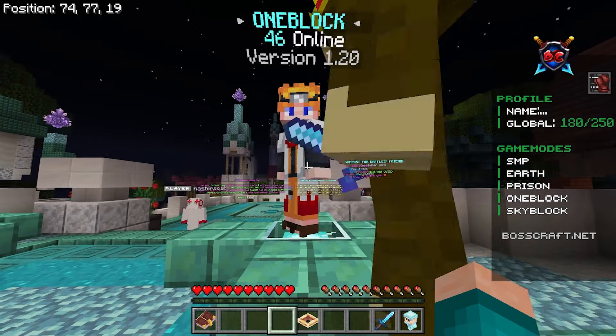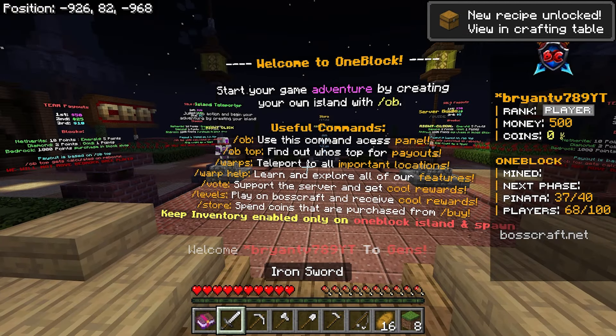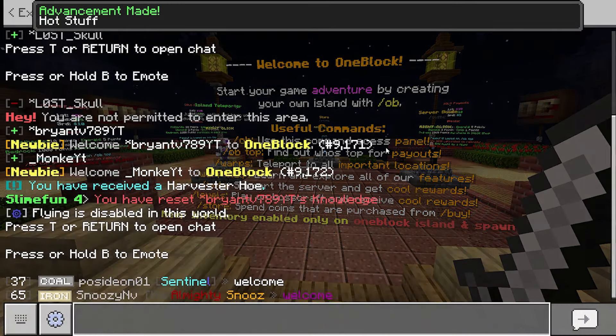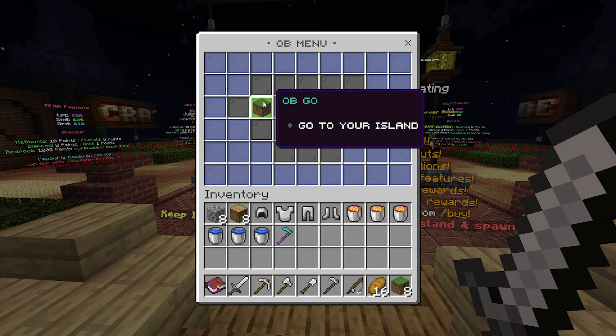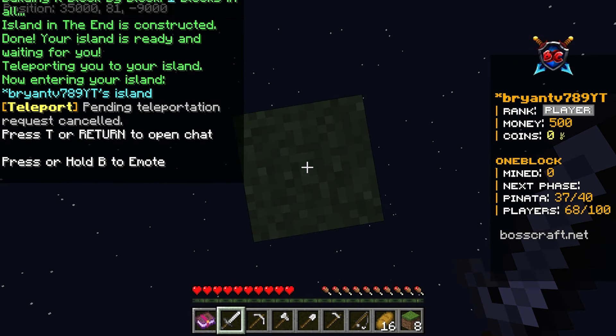Let's go ahead and play OneBlock — I'm really curious to see how it is. It will give you a bunch of commands showing you step by step how to create your OneBlock. In order to create it, all you need to do is enter /OB in the chat, which stands for OneBlock, and this menu should appear. Click on OBGO to go to your island — and here it is.